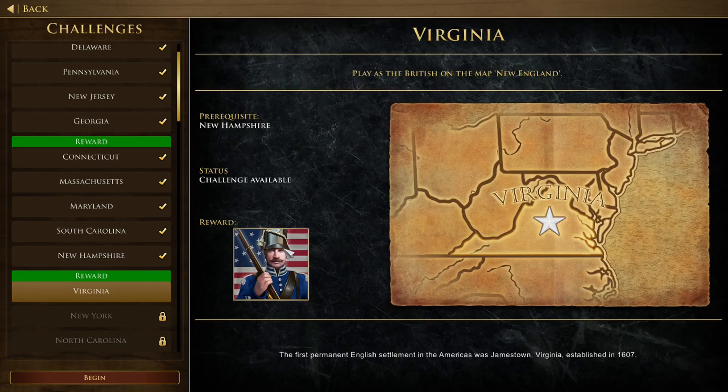Hey guys, it's Diago Kid coming at you today with another video. In this one I'll be doing the next three United States challenges, and we're going to start with Virginia: play as the British on the map New England. I'm going to show you the easiest and fastest way to complete those challenges.